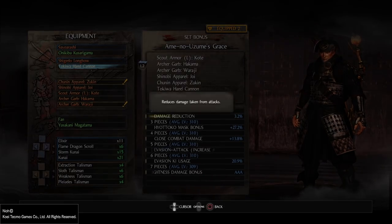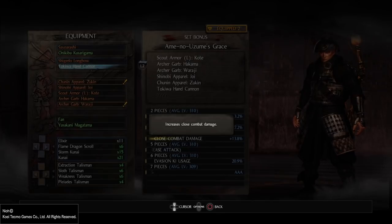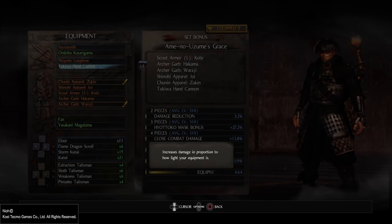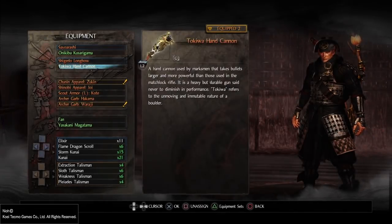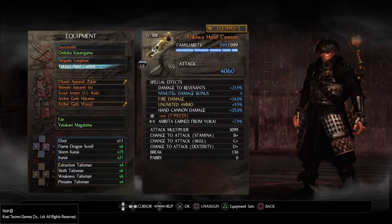The last bonus on the Aminosumos grace basically increases damage in proportion to how light your equipment is — Triple A. I tested it: it does about 500 to 600 more points of damage, which is pretty good, and that is the best grace or even build to use.